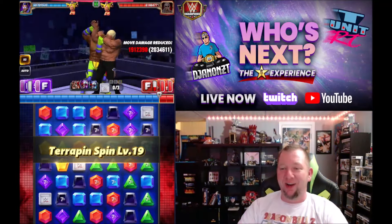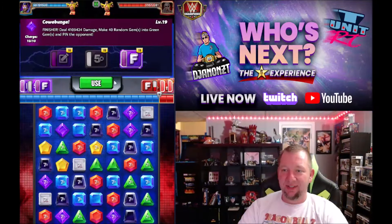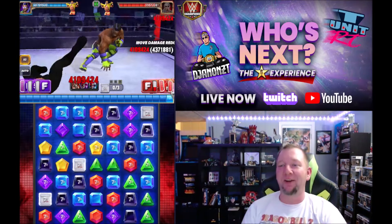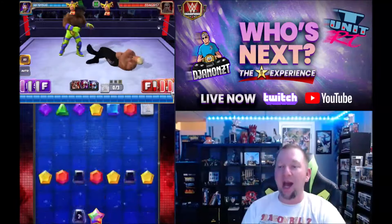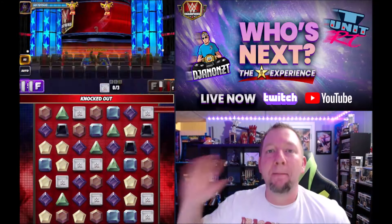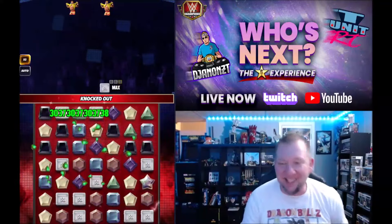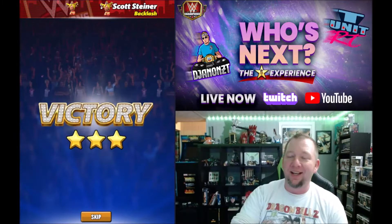All right, here we go. That's gonna be a real big one right there ladies and gentlemen. 40 random gems into green gems — holler if you hear me — watch for the damage. Pow! There's some yellows, little cascade... 106 million damage, ladies and gentlemen! 106 million damage right there.